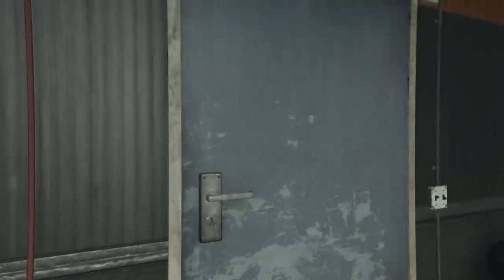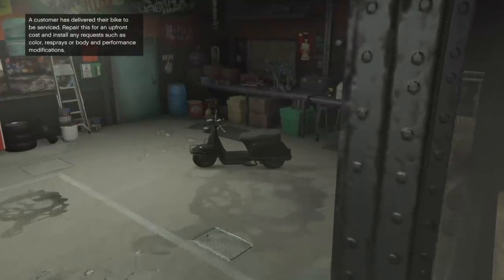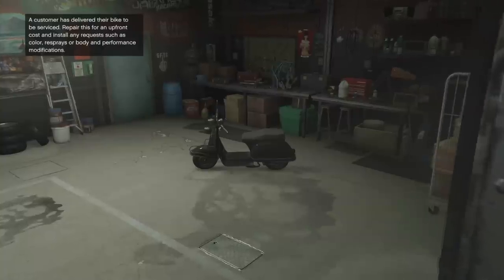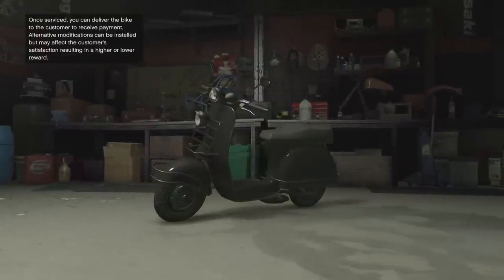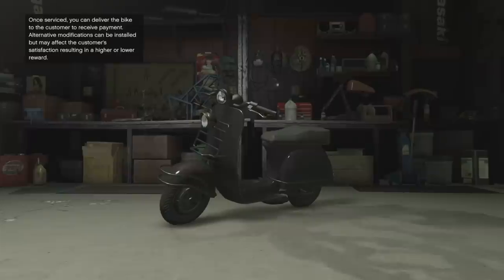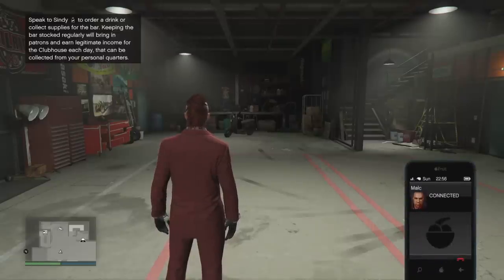For the MC business, your MC clubhouse now has a couple of familiar new things. If you own a custom MC mod shop in your clubhouse, you can now customize and sell motorcycles just like you can in the auto shop — customize client cars and sell them. You can do the same thing in the MC clubhouse. In addition, you also have popularity missions where you go to Cindy the bartender and start up a popularity mission. You also now have a safe inside your clubhouse office where you'll collect money from.